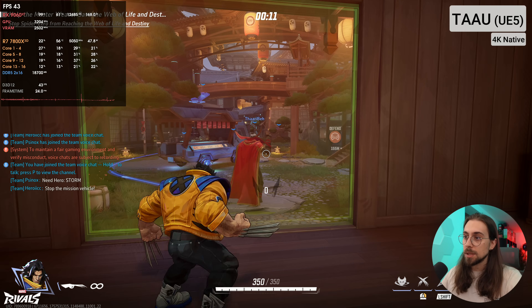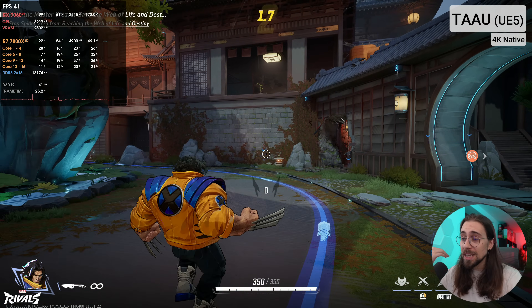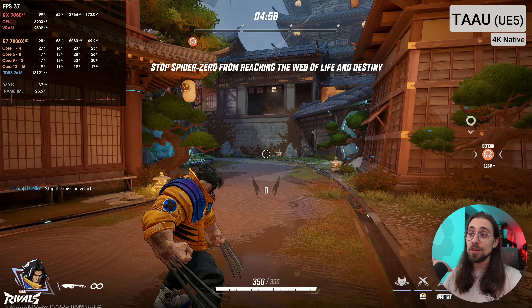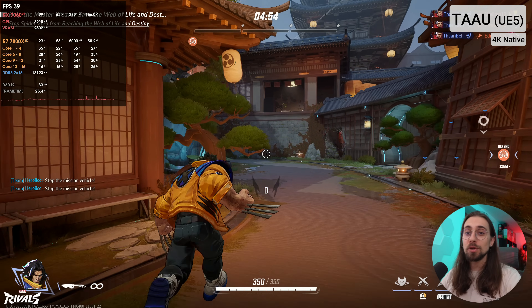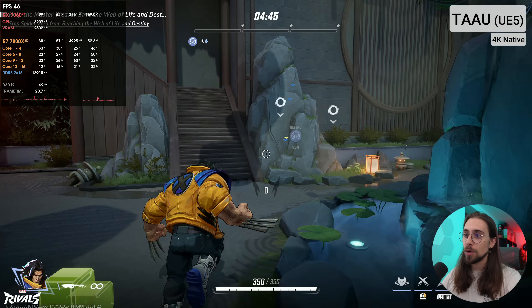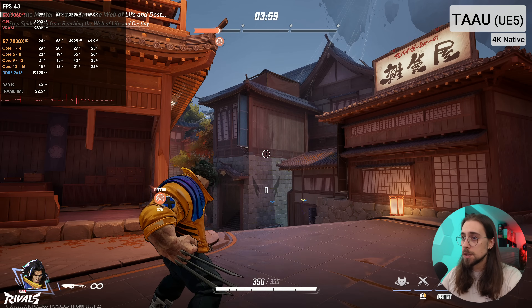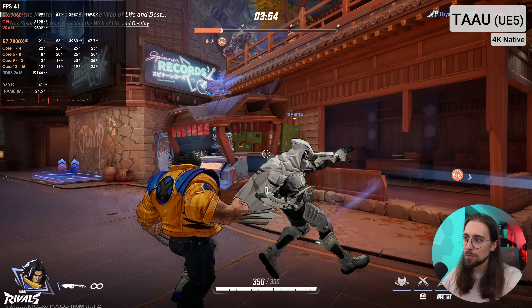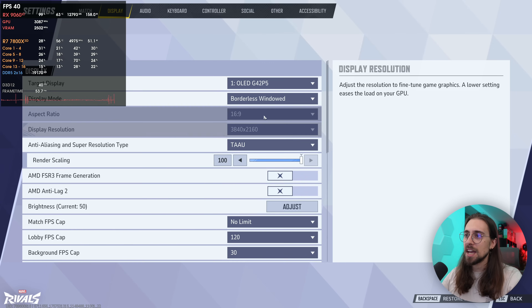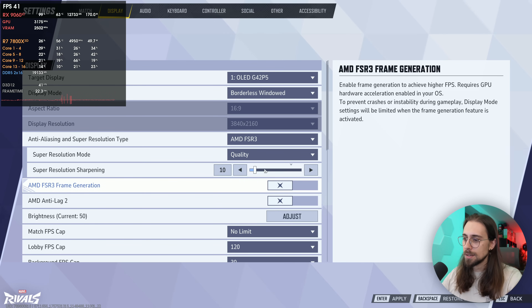This also applies to multiplayer games like Marvel Rivals. This is an extreme scenario — I really wanted to show with 4K and the 9060 XT that with newer upscaling and frame generation techniques you can use your 4K monitor much better than ever before. Running native 4K we have around 40 FPS with a grainy feeling around the edges. As soon as we go for FSR 4 quality and adjust the sharpness, we jump to 60 FPS.